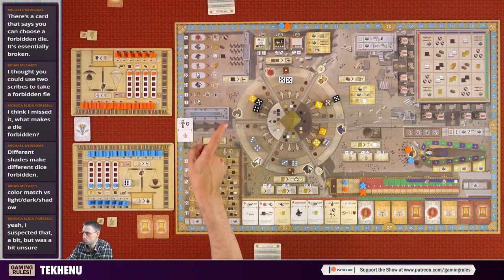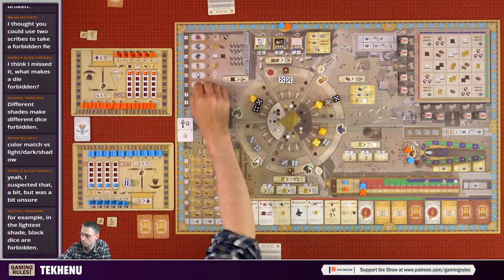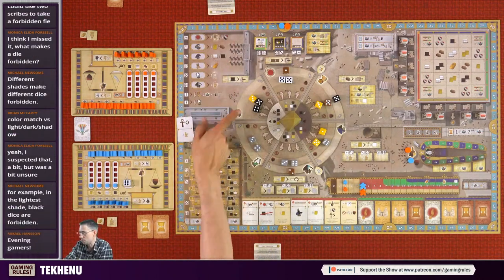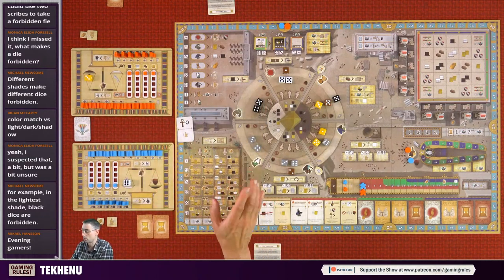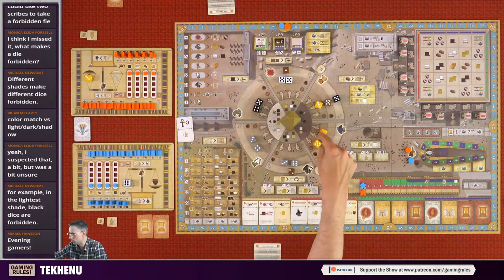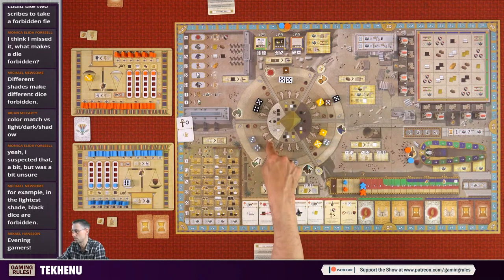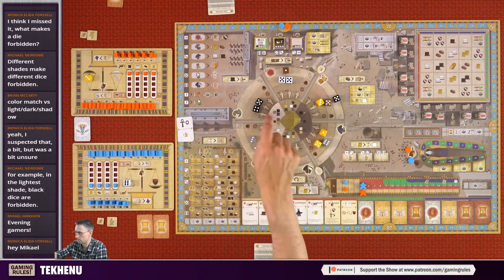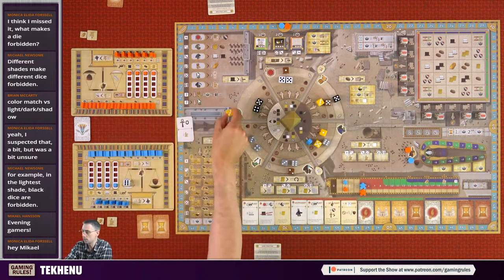If you build it for one of the gods, the dice value you drafted indicates which god it's built for. We're playing with the pre-printed set - the variant rule just swaps the positions. If you were to take this three - it's a tainted die, you put it on the right scale - and you wanted to build a statue to honor the gods, it would go to the corresponding god's space on the obelisk.